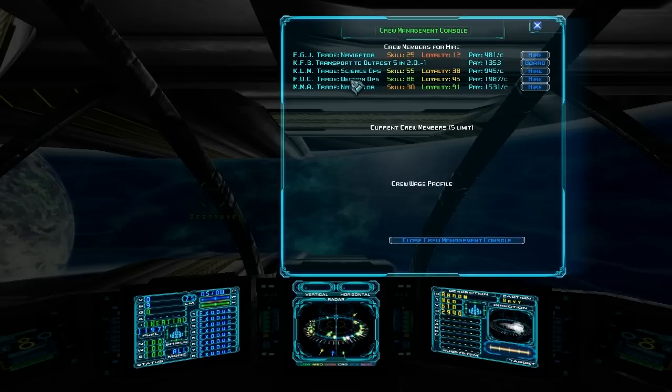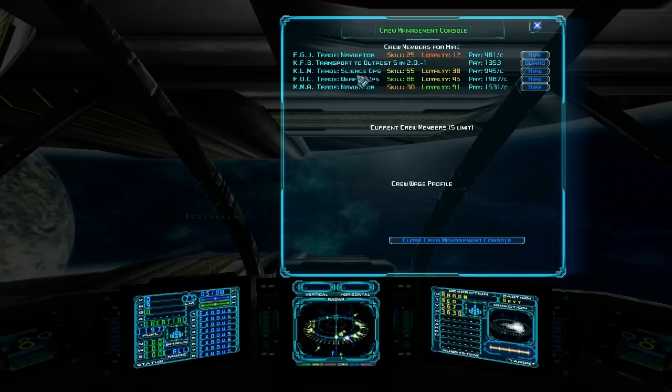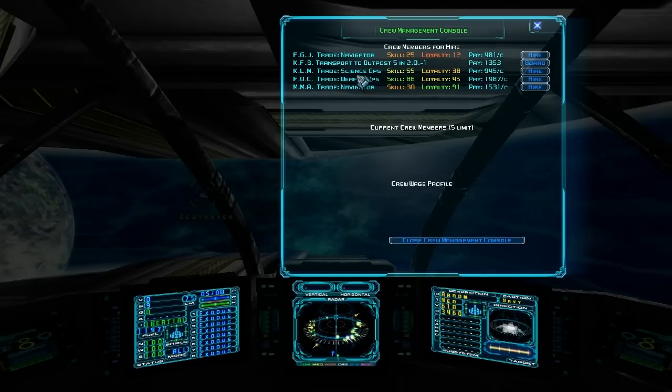Weapon Ops increase your weapon efficiency, and I believe they give you a slight damage increase too — either way, they're good to have around. Science Ops: you explorers are really going to like science ops. These guys give you waypoint information and points of interest, even if they're not marked or charted. For example, if you're flying by an asteroid field, they'll tell you if there are good minerals in it. If you're flying in a sector, they'll tell you if there are any cargo containers laying around, and they'll give you a pitch and a heading you can follow. They're just really handy to have around.